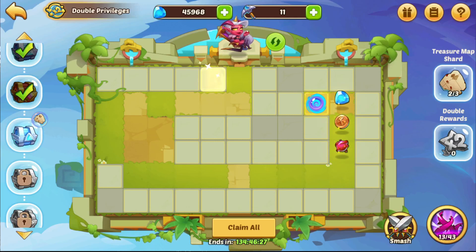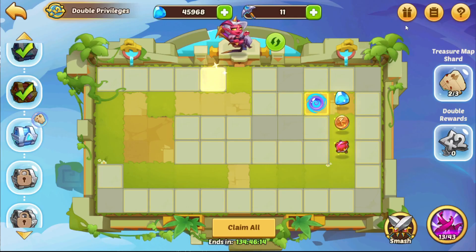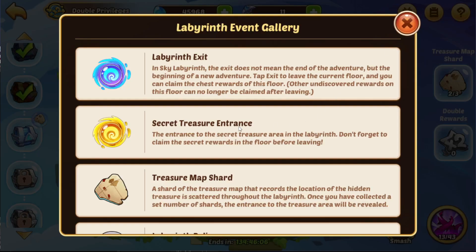Hi guys, Rekes here with a new video. Today we want to have a little look at the Sky Labyrinth and I want to give you guys a tip on how you can get the secret treasure entrance in the later stages of the event. Because in the early stages it is quite easy — you collect those three treasure map shards and the entrance to the secret treasure spawns.